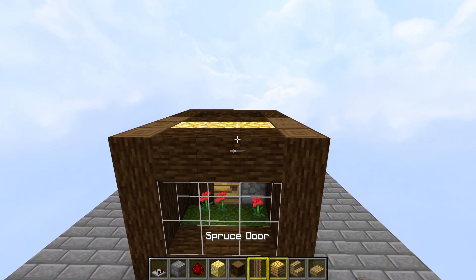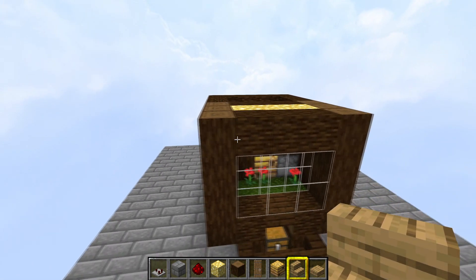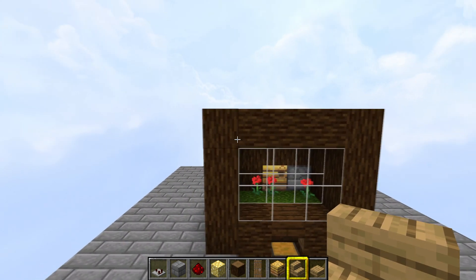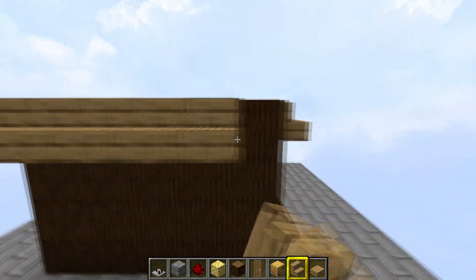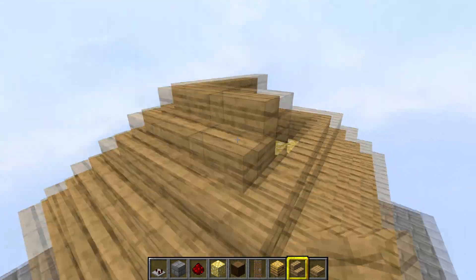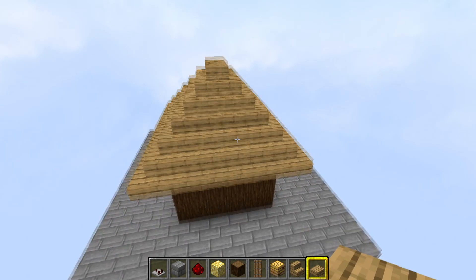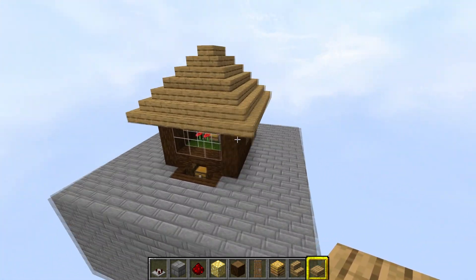I'm going to make the roof out of oak stairs and oak slabs, but you can make it out of anything you like. You don't have to put a roof on at all — if you just want a box, put slabs on the top to stop things spawning up there. But I'm going to make a little pitch roof, then top it off with a couple of slabs that are non-spawnable so you won't get any mobs on top. Now you should have something that looks like that.